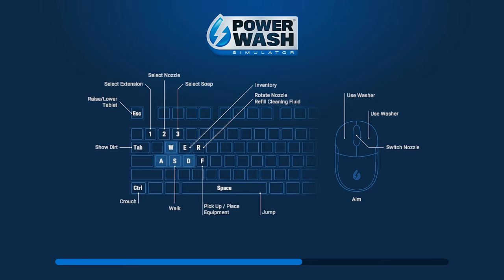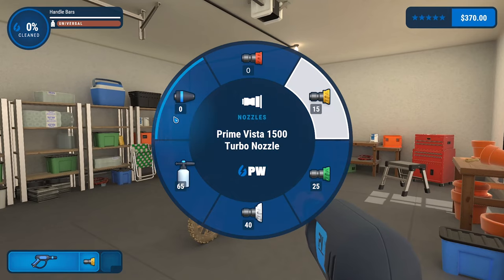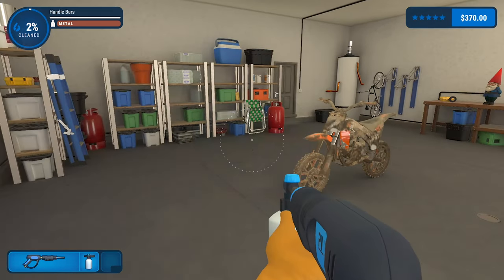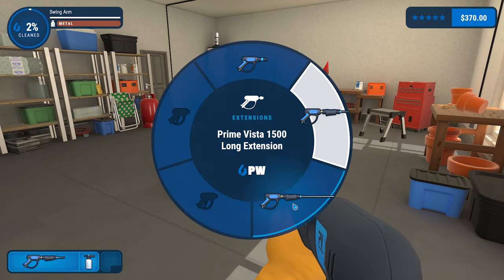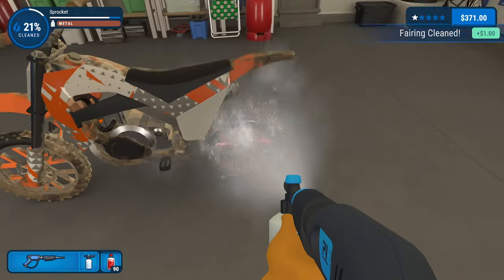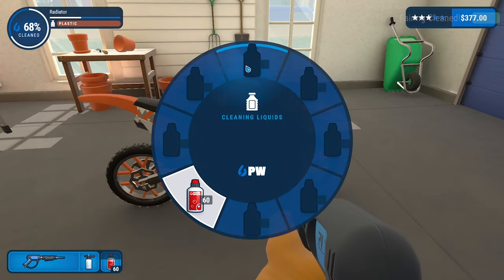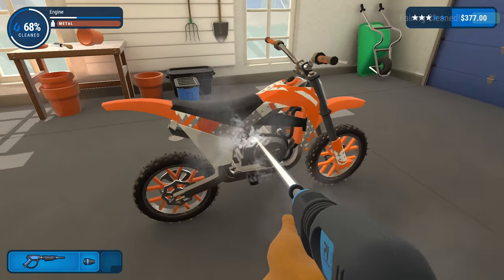We'll go and do the dirt bike quickly and see what happens. So continue with the nozzles we've got — that's pretty cool. Soap nozzle. We can go for a long extension. We'll go with the universal cleaner. That's pretty quick doing it that way, isn't it? Then we'll go back to no liquids. We'll go with this nozzle. That's pretty cool.